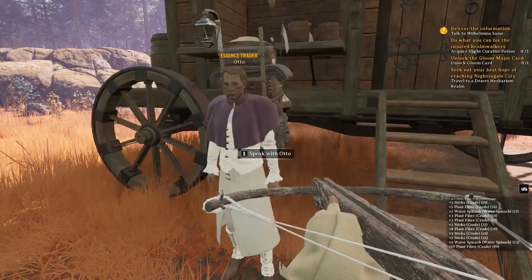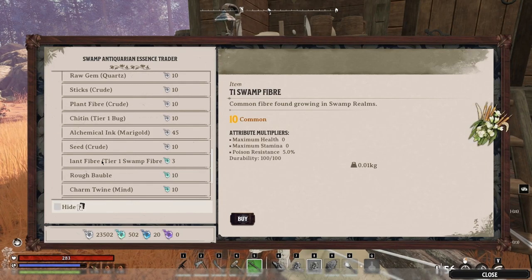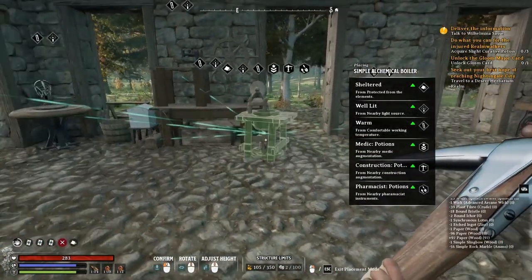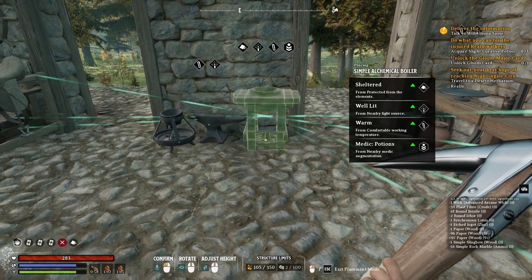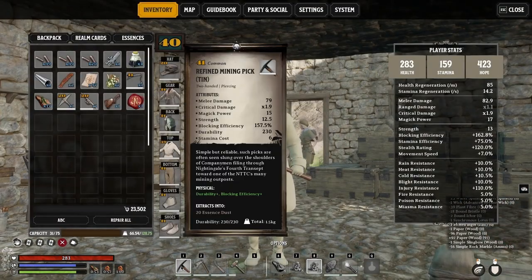I'm at the essence trader in the swamp antiquarium - it's all the way down here - and this dude actually sells T1 fiber: plant fiber, T1 swamp fiber, which is what I need. I have the recipe for a simple alchemical broiler, which is what I need to craft the potions. I'll just put it right here - it seems to connect to a lot of stations.